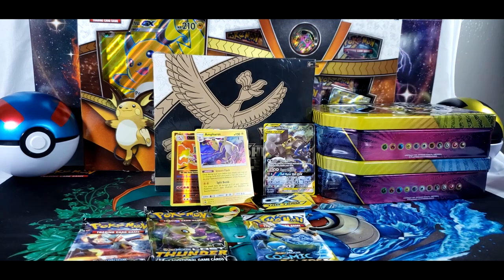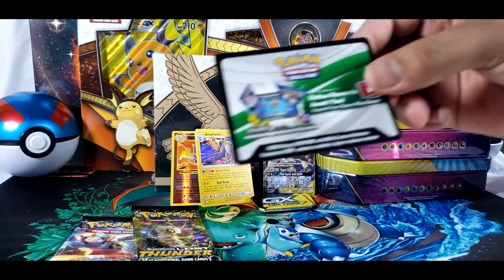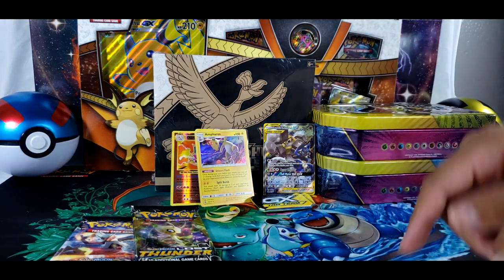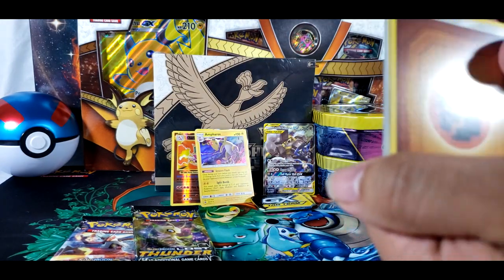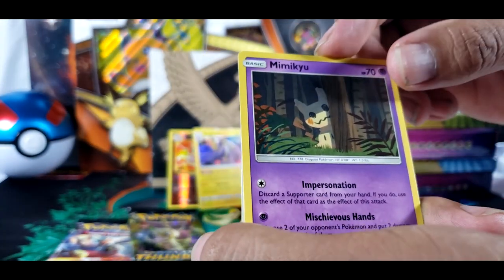I'm going to go with Cosmic Eclipse. Out of all the tag teams, I actually want to get the Piplup and Blastoise, and I may actually get my wish maybe. That's the only one I don't have for the actual tag teams, because I remember we got the special box set that came with Venusaur and Snivy and Charizard. But I didn't have Piplup and Blastoise. Oh, you got Mimikyu hiding behind the tree.